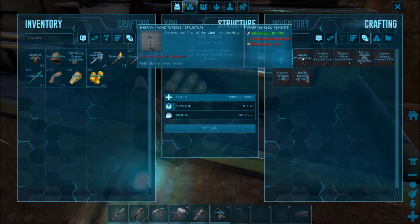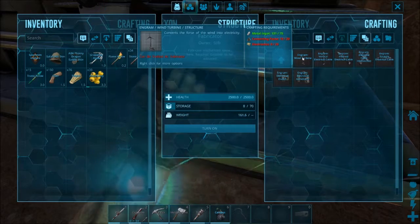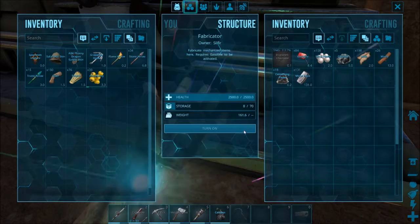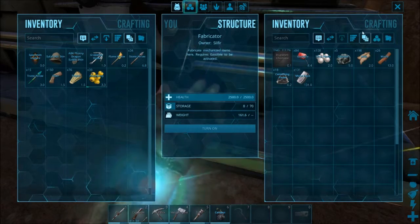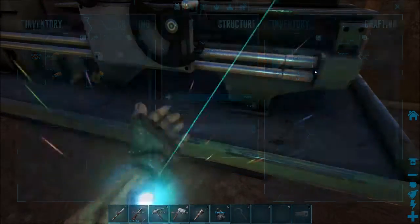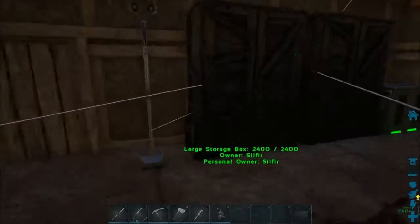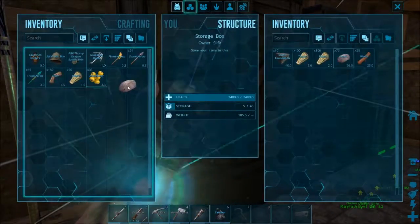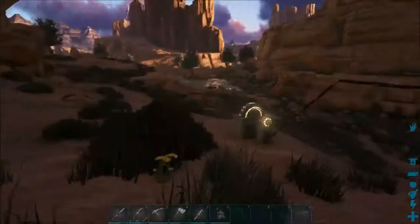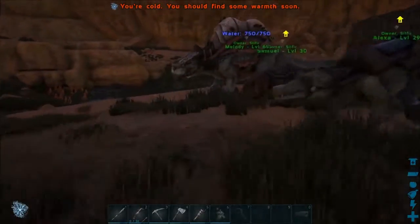So we can bring one over there, hopefully this episode. What we are going to do is we need to make a whole bunch of electronics first and foremost. And I need some more cementing paste, so I need just a tad more. I believe I have plenty of supplies for that over at the mortar and pestle — I just need to set it up.